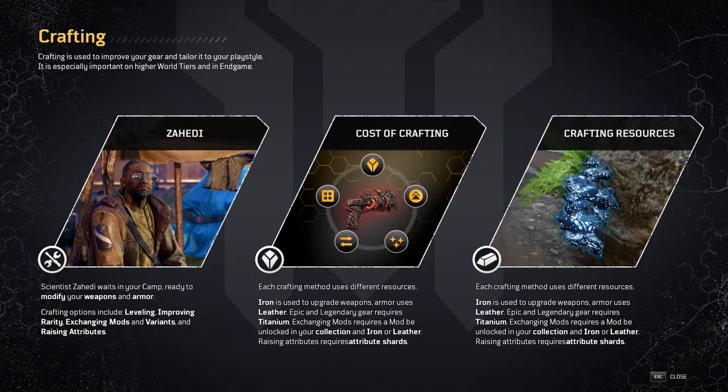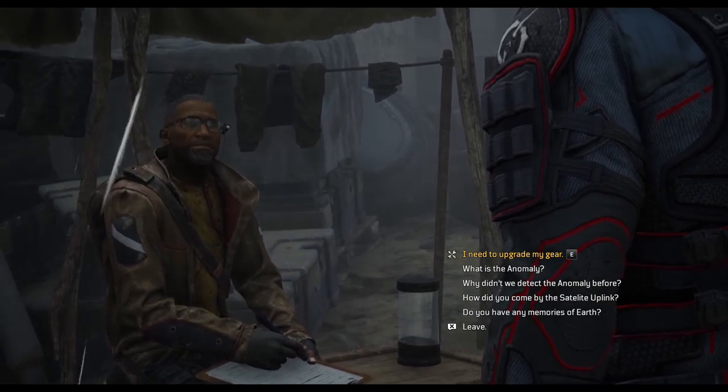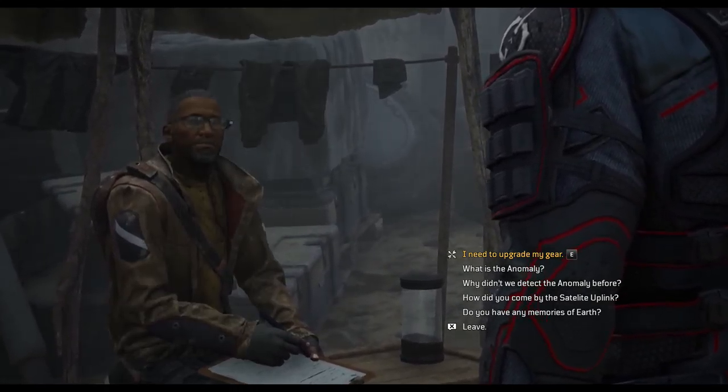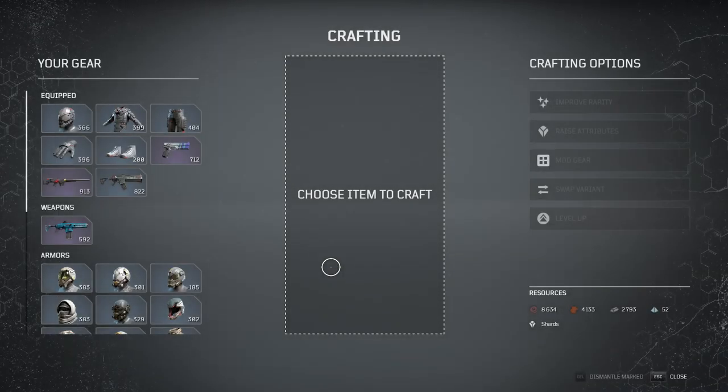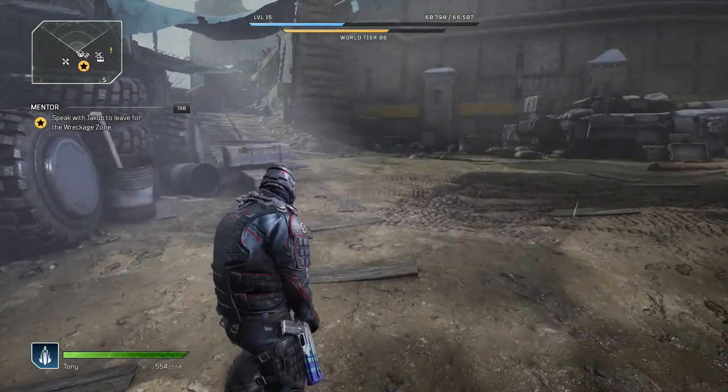Once he's in your team, that's pretty much it. Just go talk to him as I'm doing right now — it's gonna say 'I need to upgrade my gear,' just press E or whatever button you're on, and that's pretty much it. I totally didn't show you guys how to do that initially — I just immediately went into the crafting menu.